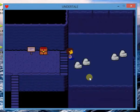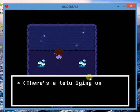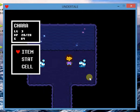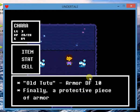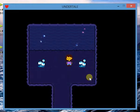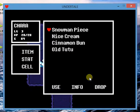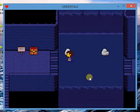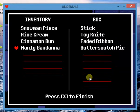There is something behind the rushing water — there's a tutu lying on the ground. Taking it: you got the Old Tutu. Info: Old Tutu, armor, defense 10 — finally a protective piece of armor. That's better than a band-aid, a ribbon, and a bandana. So equipping the Old Tutu gets us an extra five defense. Then we put the Manly Bandana in the box.